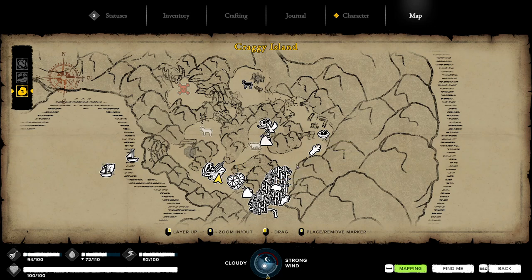My recommendation: grab all this stuff here, then go back to your base and read your books. There are some books in here too — you won't get the best book or the second best (the resin book), but you will get the skinning one, which is very helpful, and the mapping one.